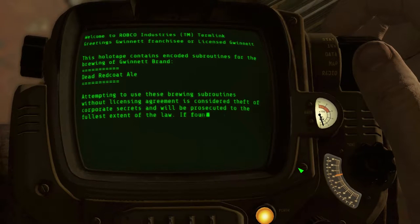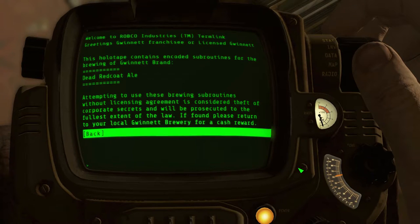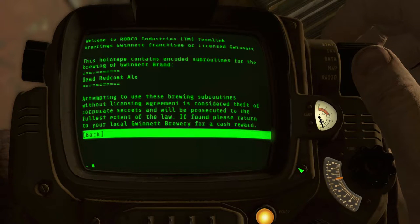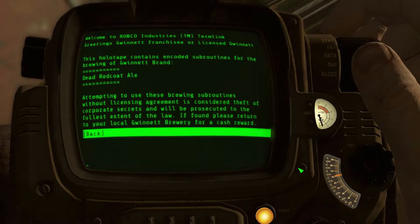This holotape contains encoded subroutines for the brewing of Gwinnett brand Dead Red Coat Ale. Attempting to use these brewing subroutines without a licensing agreement is considered theft of corporate secrets and will be prosecuted to the fullest extent of the law. If found, please return to your local Gwinnett brewery for a cash reward.